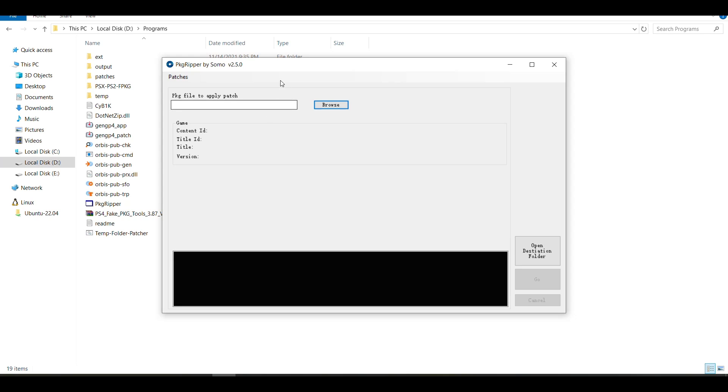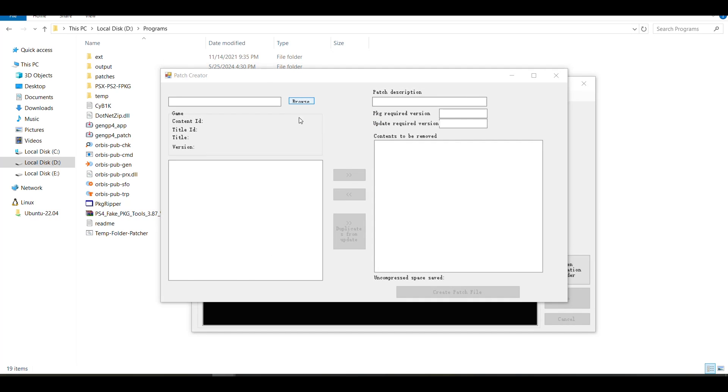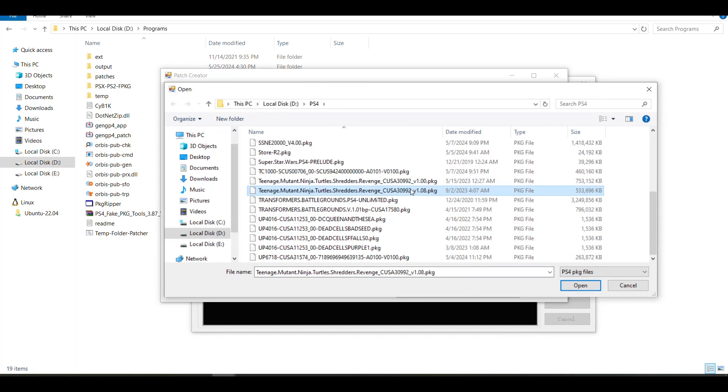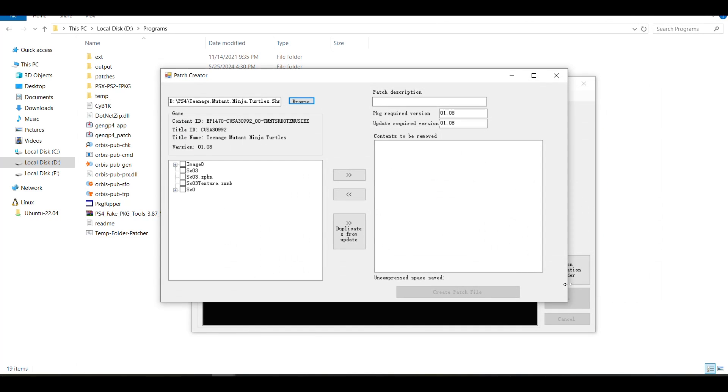Now we have to create a patch to remarry them. Click on Create, go to Browse, and select the update file of the game. If you want to remove more files from the update you can do that if you know what you're doing — sometimes you will find language folders here which can remove a big portion of the game size. If you don't know what you're doing, just go ahead and type a patch description like 'remarry with the base package' and simply click on Create Patch File.